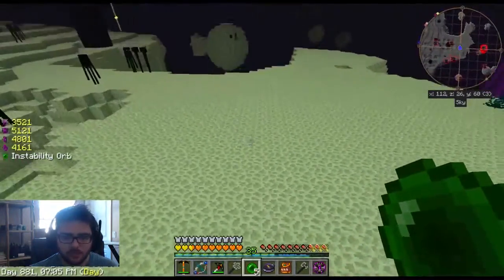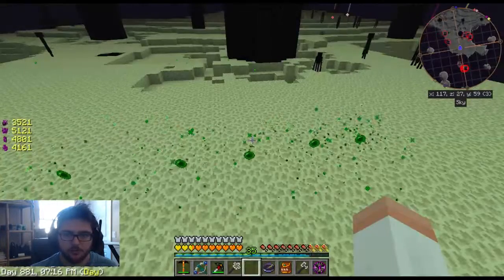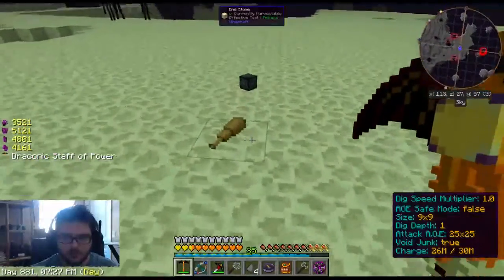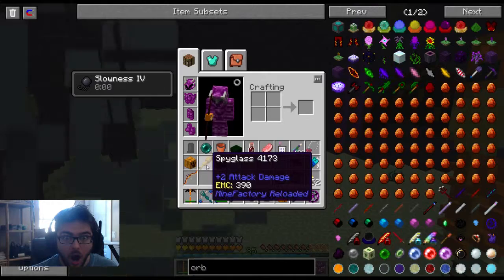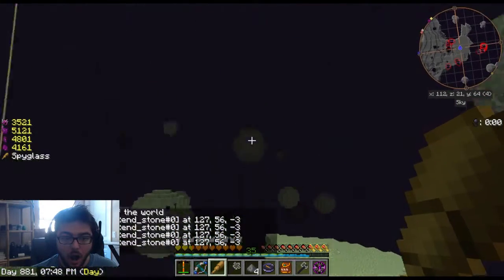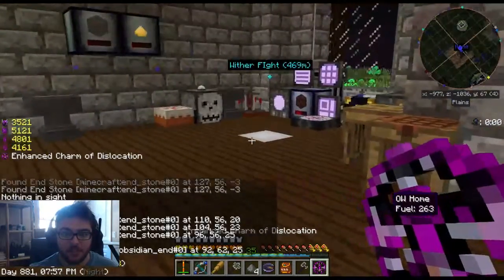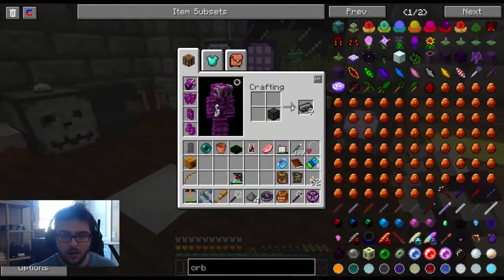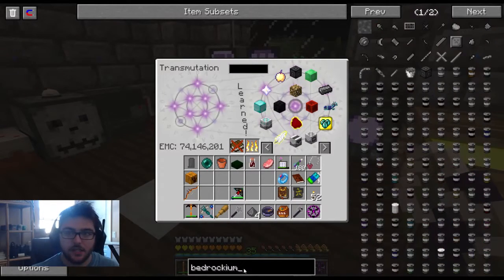Yeah, these things are pretty cool because you could get pretty rare stuff. Obviously you can get complete crap, but these are a lot of fun. A pig and a creeper. Is that a telescope? Is that an EMI interface? A block of bedrockium? Guys, that's amazing.